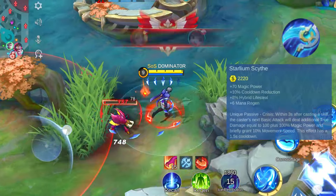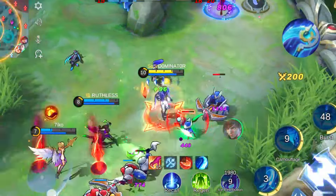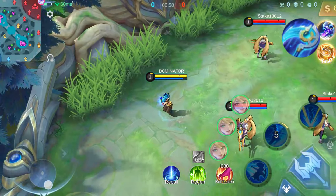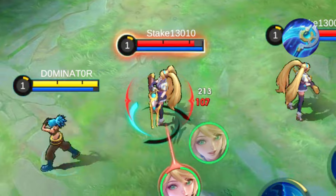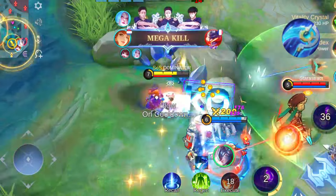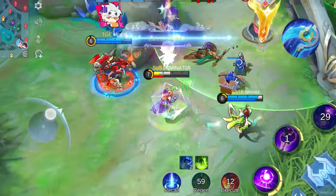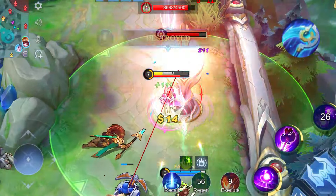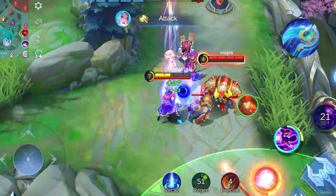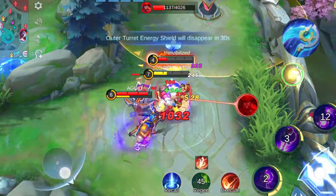Now let's go over the Starlium Scythe, our 10th item — an offensive choice tailored for specific scenarios, featuring a single unique passive. This effect triggers when casting a skill, causing your next basic attack to deal additional true damage. The damage is influenced by your hero's magic power and, being true damage, bypasses the target's defense. Furthermore, activating this effect boosts your movement speed by 10%. Heroes like Karina, Guinevere, Harith and Julian can effectively capitalize on this item. Choose wisely for a potent combination of magic power and true damage.